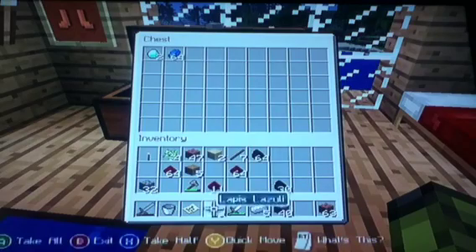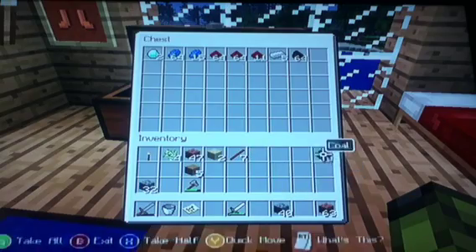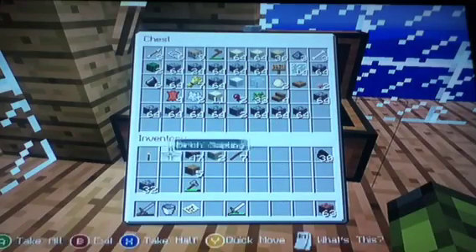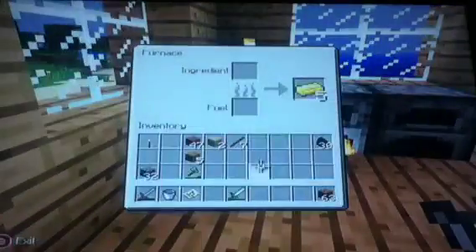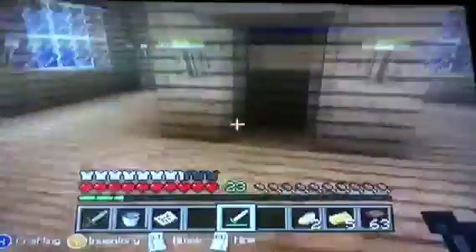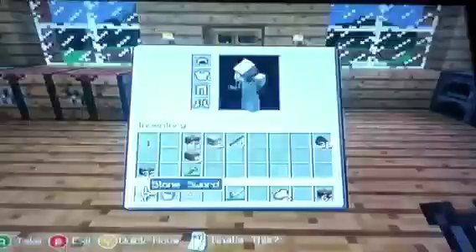Start throwing our stuff in there. Random crud that we don't need goes in there. Alright, let's throw this in there. I need more wood.